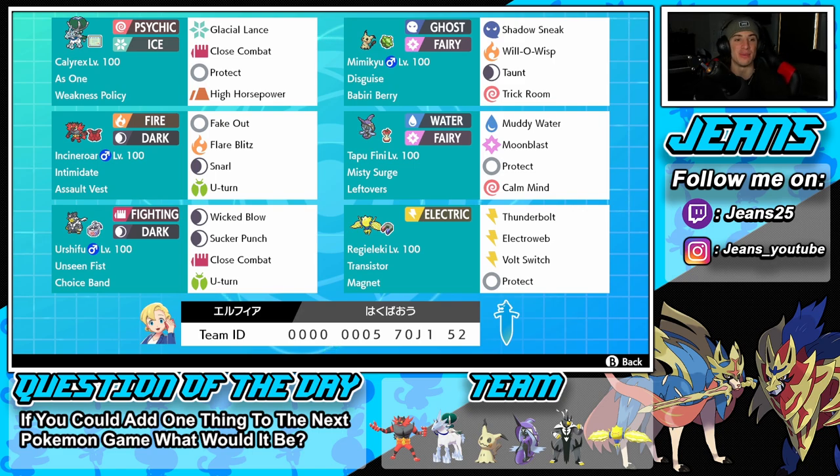Getting started with this team, we got Calyrex in that top left corner. This Pokemon has been highly requested across the channel — everyone's like 'yo, I want to see a Series 11 Calyrex team,' so that's what we're bringing. This team also features Mimikyu and the Choice Band Urshifu. I cannot wait to showcase Choice Band Urshifu — I think it hits like a truck, it's gonna be a lot of fun.